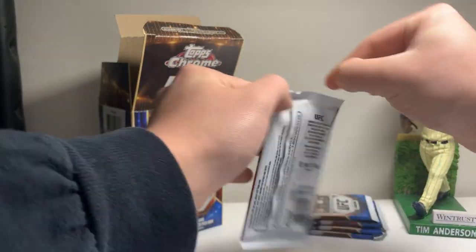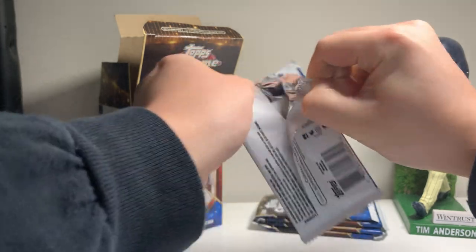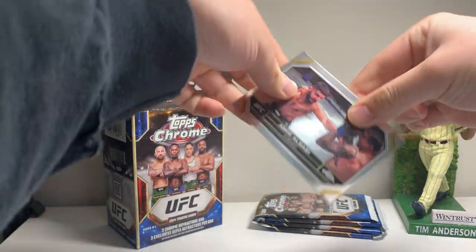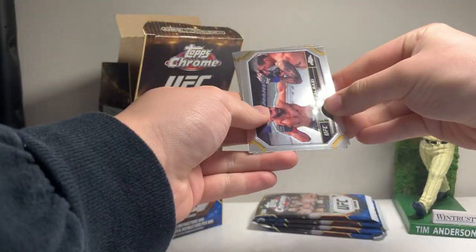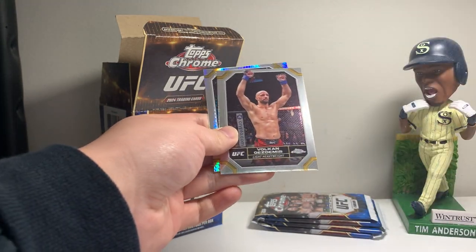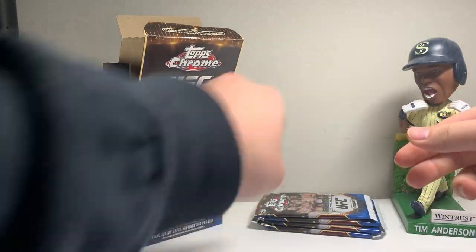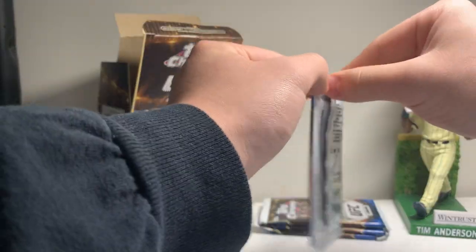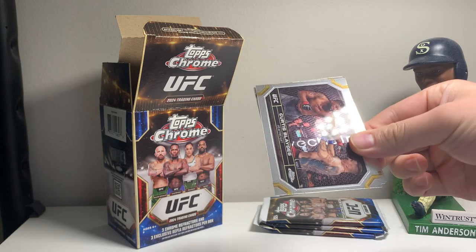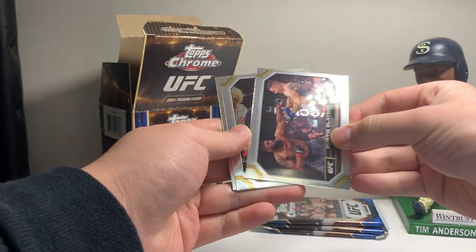Nothing too interesting. But just a heads up — you do want to hold on to your Jamal Hills and Alex Pereira's, even if they're just base. You also want to hold on to your Justin Gaethje's and Max Holloway's, just in case. Because the winner of the UFC 300 main event — got a Robbie Lawler hyper there — a bunch of card shops will be accepting the winner's cards as a buyback credit.